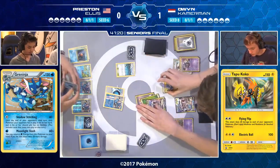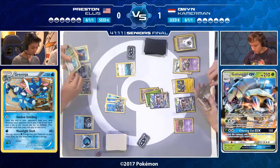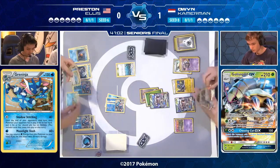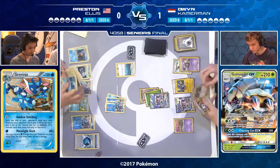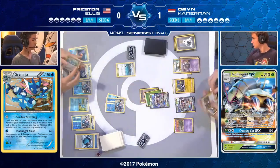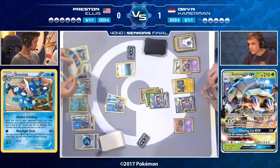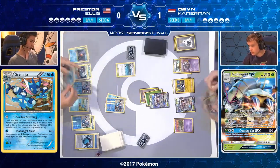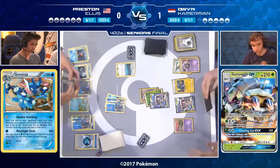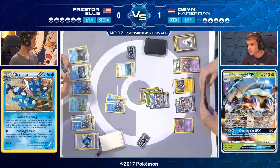Another Greninja comes down — this is what Preston wants: beginning every turn with two Greninjas. He does go for a Froakie. He has an N in hand and really needs two Greninja Breaks and free energy, plus a Field Blower to get rid of the Garbodor so Starmie can recover two energy. Preston announces Brooklet Hill, but his bench is completely full, so he cannot use it — this is exactly what the judges and players are currently discussing. Brooklet Hill lets you search for a basic Water or Fighting Pokémon and put it on the bench, but if you have no bench space, you simply can't do it.